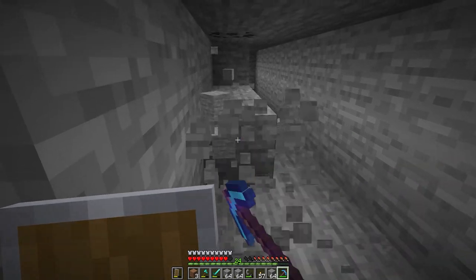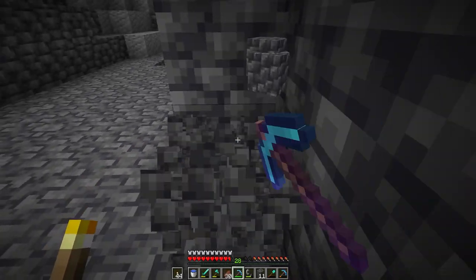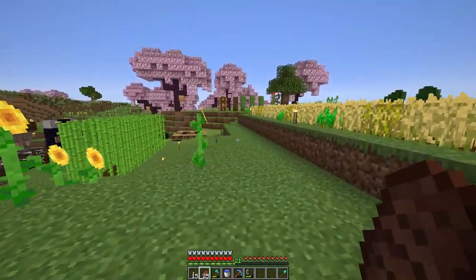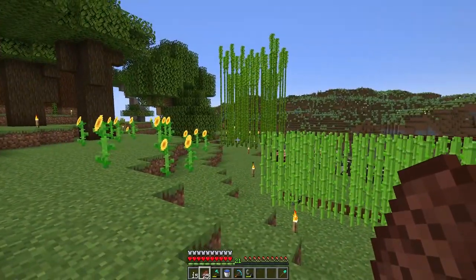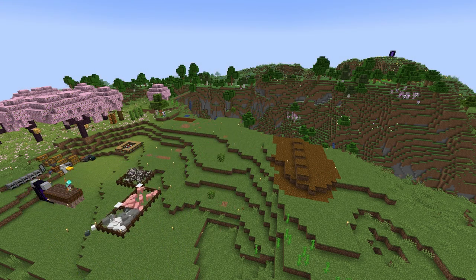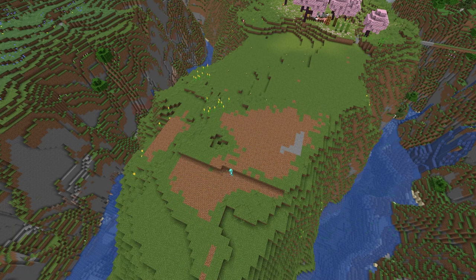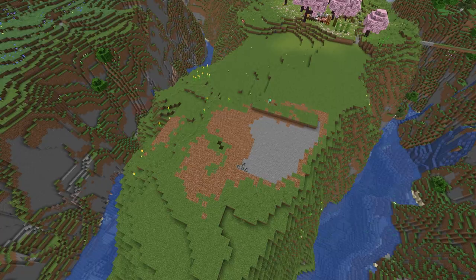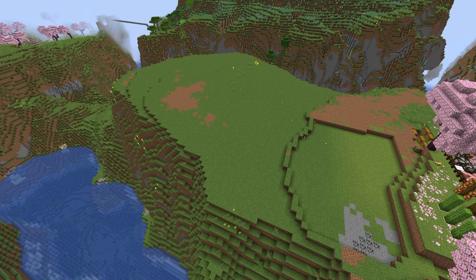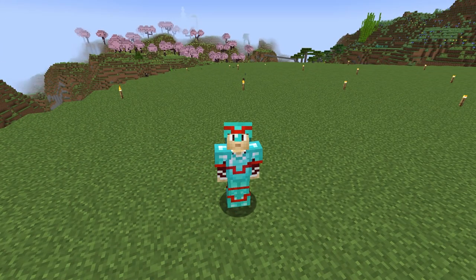After dumping all this back at my base, I went out to collect the final few missing resources that we would need. Now I've collected all the resources, it is finally time to build ourself a dream home up on this mountain. But first, this place is a mess. I got to work on chopping everything down as we're going to need all this room to build on. I also moved the animals up to the top before doing a little bit of terraforming to level it out but still leave some variation in the land.